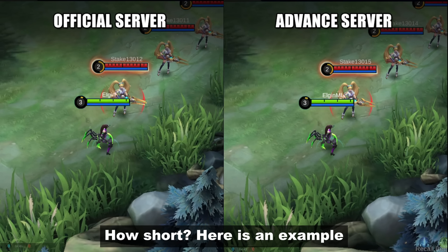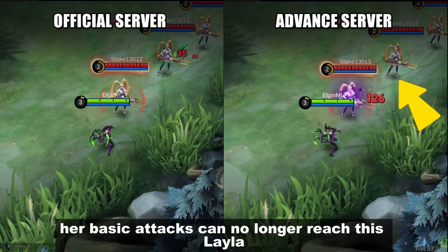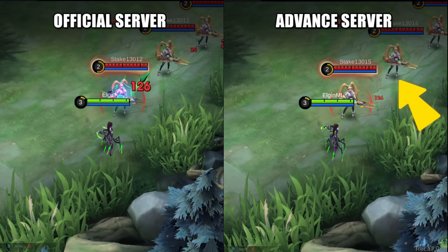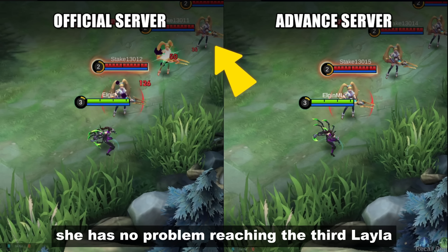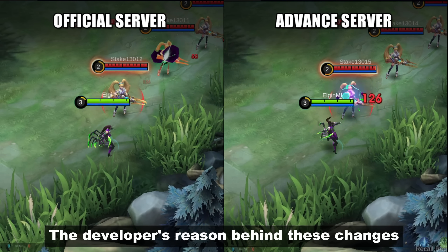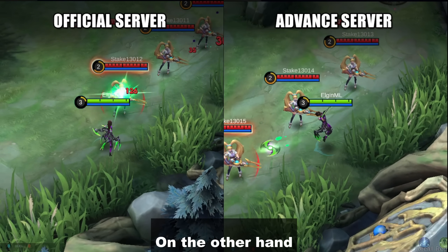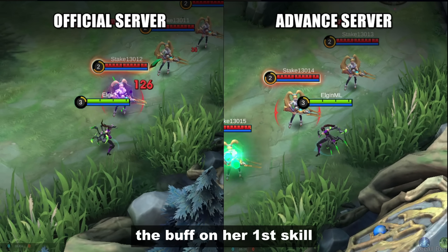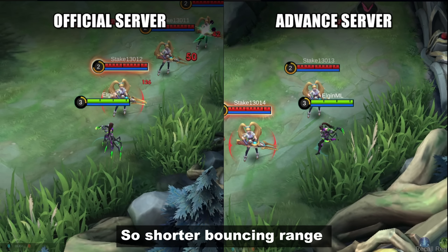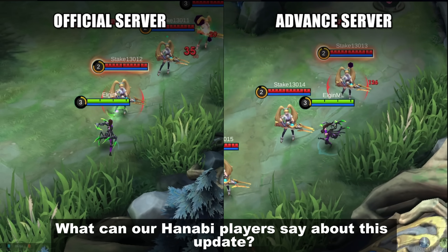As you can see, her basic attacks can no longer reach this Layla on the advanced server, meanwhile on the official server she has no problem reaching the third Layla. The developers' reason behind these changes is to reduce her laning suppression in the early game, while the buff on her first skill is designed to improve her fighting ability in the late game. So: shorter bouncing range, but better shield in the late game — what can our Hanabi players say about this update?